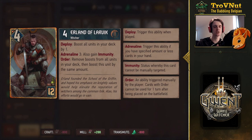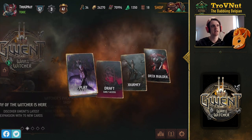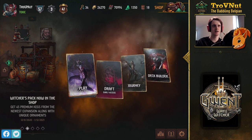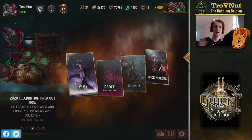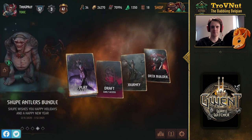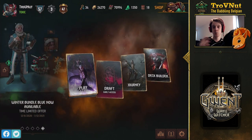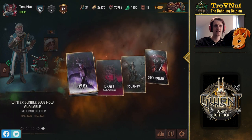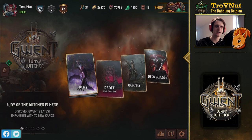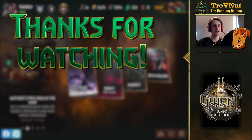That's all the cards in the Northern Realms faction for Way of the Witcher. To round it out: most of the bronzes have weird abilities, but the gold cards make up for it nicely with interesting abilities that synergize with what Northern Realms usually does. Let me know what you think of the new cards in the comments so we can help each other find combos I might have missed. Tomorrow we'll be talking about the neutral cards, and after that we'll have reviewed all 70 new cards in the Way of the Witcher expansion. Thank you guys enormously for watching — hope to see you in the next episode of Grand Edge.